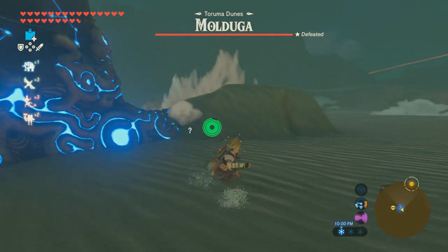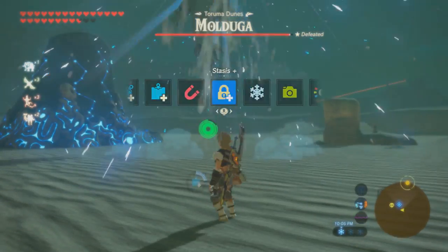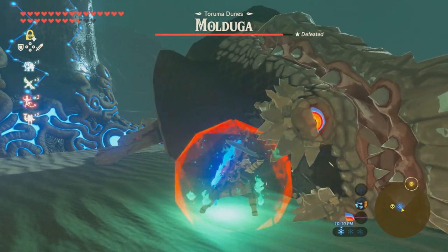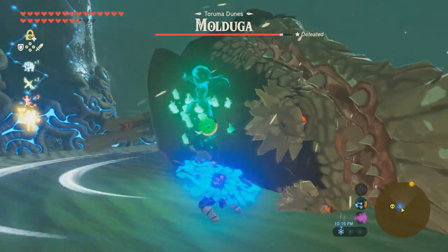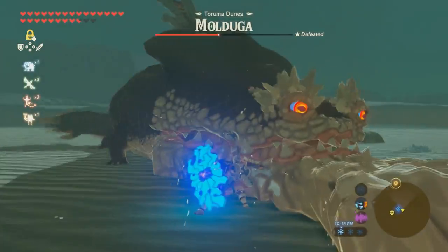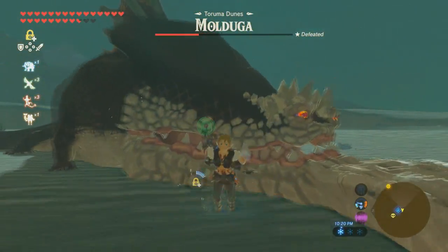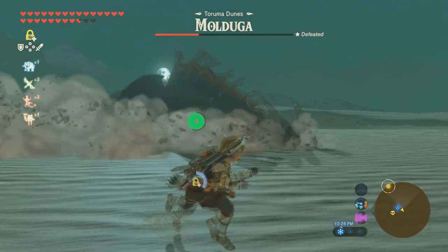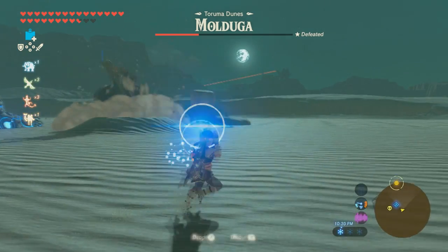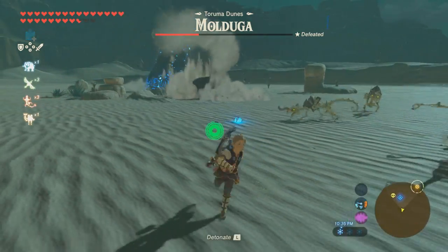This is a Molduga right there. You'll see him in the sand, and you're just going to go ahead and drop a bomb. Once he eats the bomb, go ahead and detonate it, and it should just drop to the floor. I'm using the Master Sword and I used a special ability from the Divine Beast, and it took nearly half of the health. Then you can use Stasis here and just start hitting it. You can also hit it with the bow. Once he does his little tail whip, just be careful — he does do a tail whip so keep your distance.